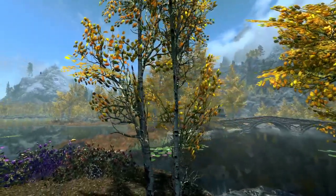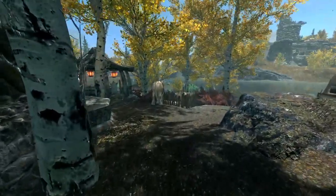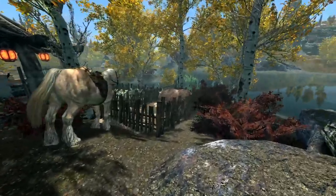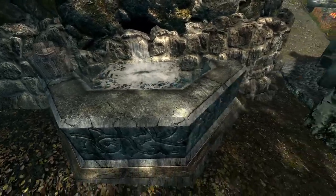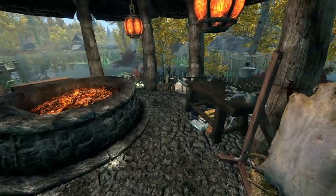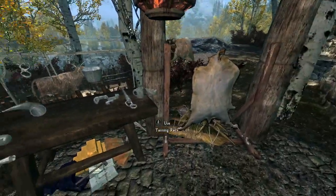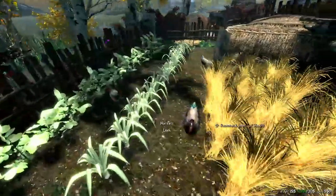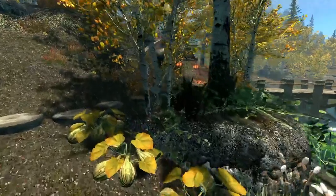These are the Skyrim Flora Overhaul mod tree models, I think. This area kind of gave me issues before, but this is kind of like your little garden slash smithy area. You have a little fountain and a statue of Dibella. You have your little smithy area — it has almost everything you need, but it doesn't have the smelter. I also hear a nirnroot. You have your little chickens.